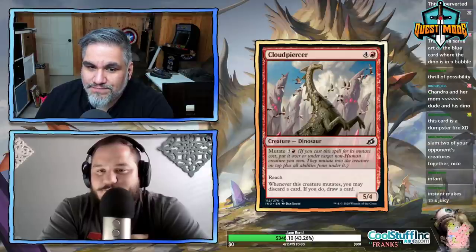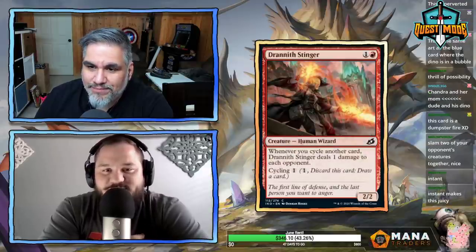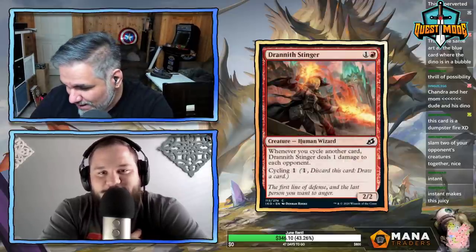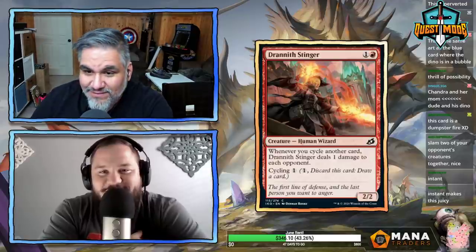Cloud Piercer — five mana 4/4 with reach. Whenever this creature mutates you may discard a card and draw a card. It's your mutate filler — not great.